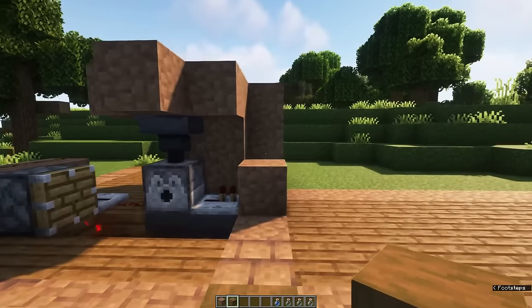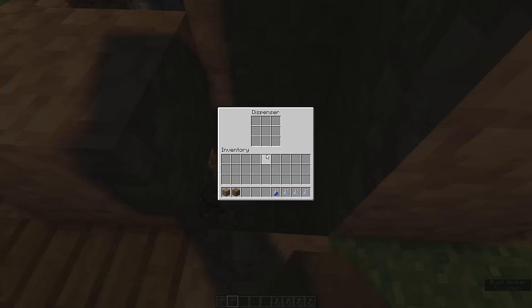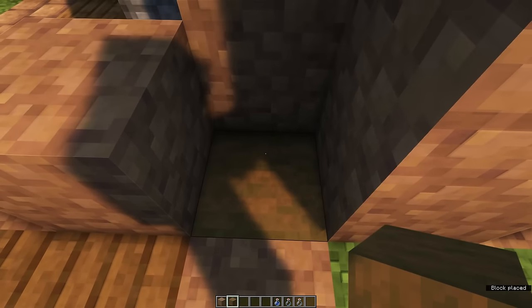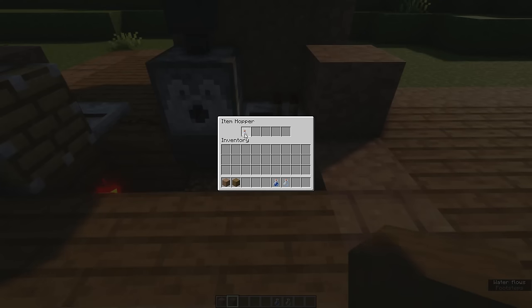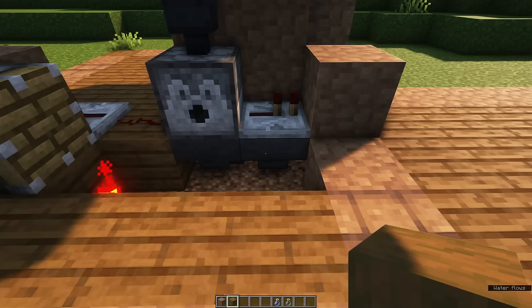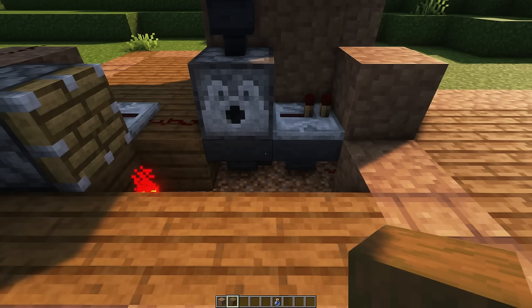It's now time to fill everything up with empty bottles. Fill up the dispenser completely with empty bottles. Then fill the hopper with the redstone repeater on top completely with empty bottles. Then fill up the hopper below the dispenser, but don't fill it up completely — leave half a stack open. This creates an item filter.